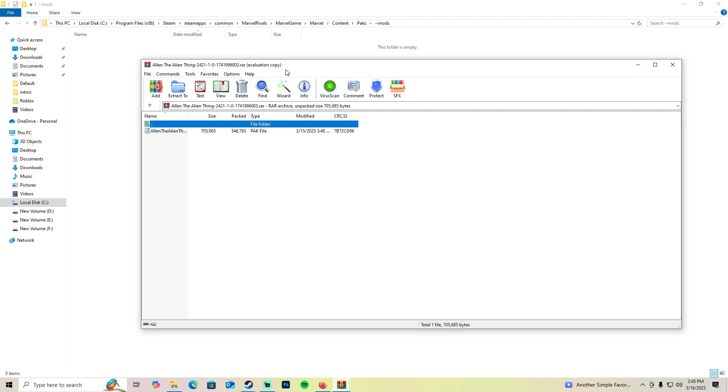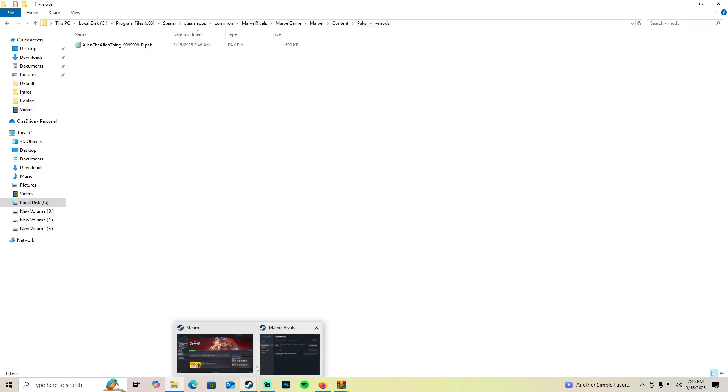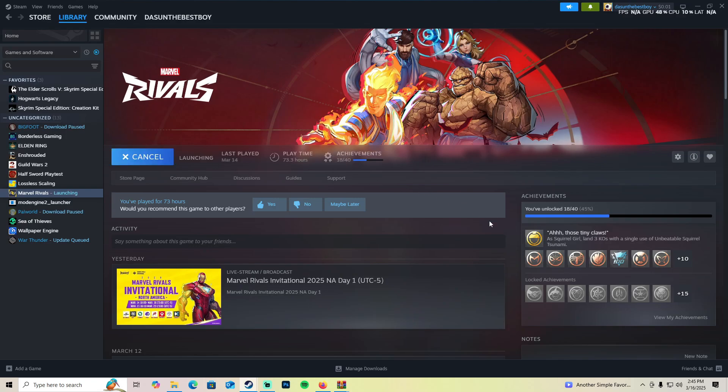After you open it, it should look like this. If you're not using WinRAR and using the default Windows extraction, just extract it first and it should give you a .pak file. Take that .pak file and put it in the mods folder we created in the game directory. After that, simply launch the game.